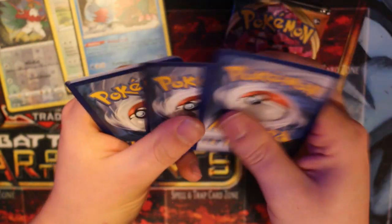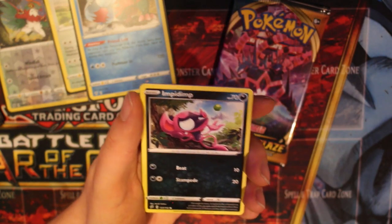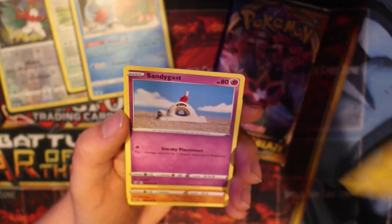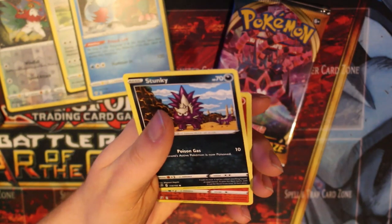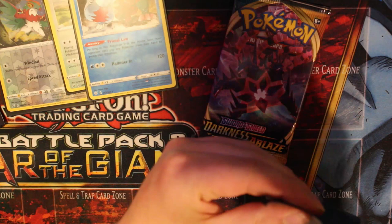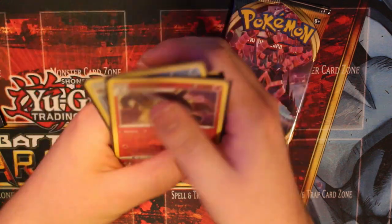One two three four. Fighting energy, Speed Energy, Palossand. These were the bastards that kept getting in my way when I was looking for Ponyta - Impidimp, that's what it's called. Shinx, Sandygast, Rolycoly, Stunky - and it's a reverse holo. Lampent and Sigilith. A lot of reverse holos - and that is disappointing. Two reverse holos out of these packs so far.